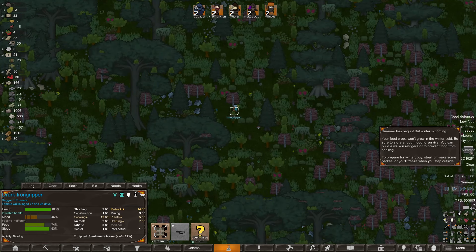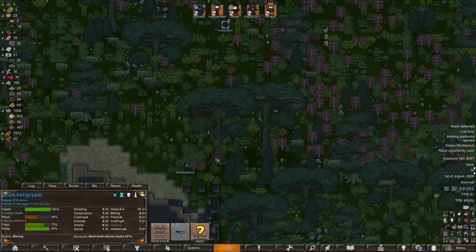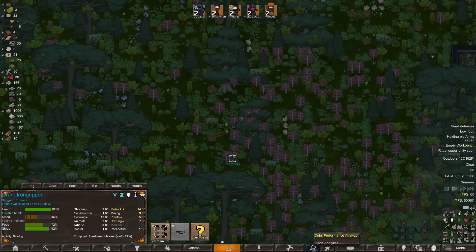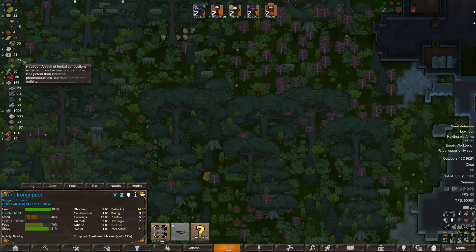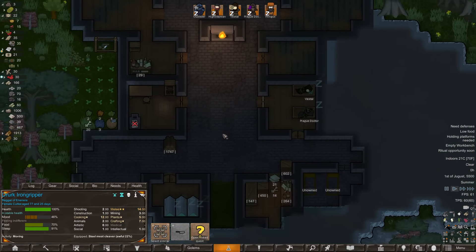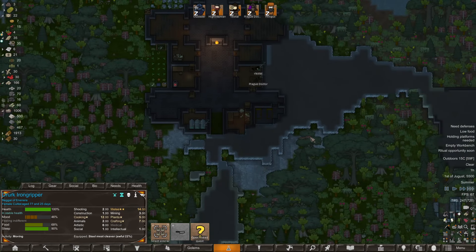Crops won't grow in the winter cold, so be sure to store enough food to survive. Winter lasts 10 days so we might be okay. There's also a Newt Botherer — do we even have 20 medicine? They want eight heel root. I guess that's a flea wart — interesting. I mean we could do it, I don't know if I see the point.